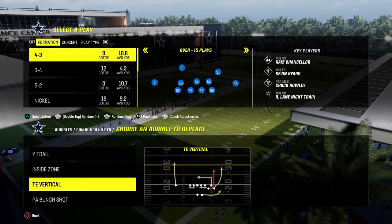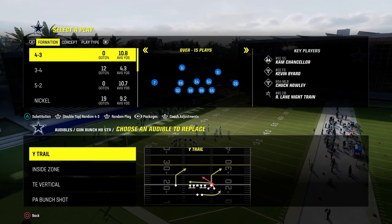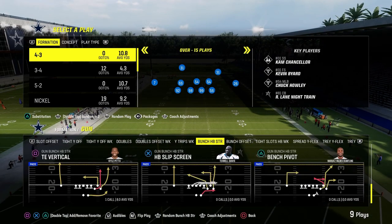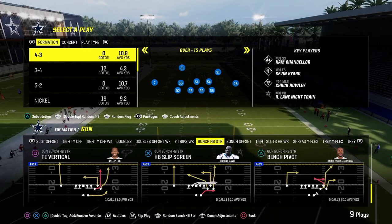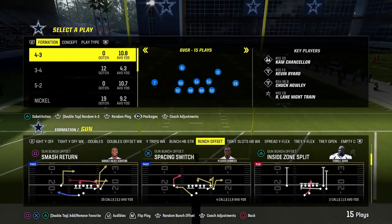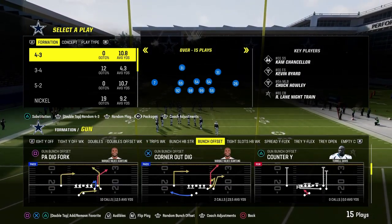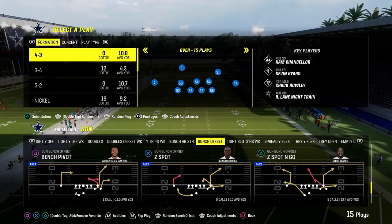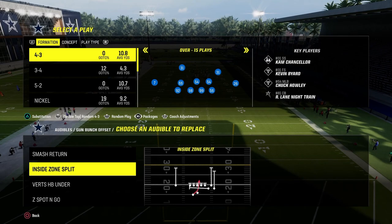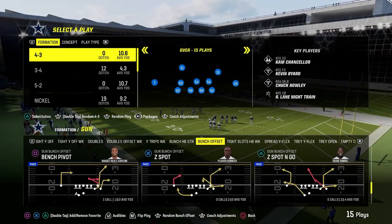We have Wide Trail, Tight End Vertical which is kind of like Durham, and PA Bunch Shot. The only downside to bunch halfback strong is it doesn't have an RPO and doesn't really have a good double corner concept. We're going to primarily be going to tight slots halfback week for the majority of this ebook, coming out of Z Spot and Go pretty much every single time, or a run play, smash return — whatever you want out of bunch — and then we'll get into the tight slot stuff.